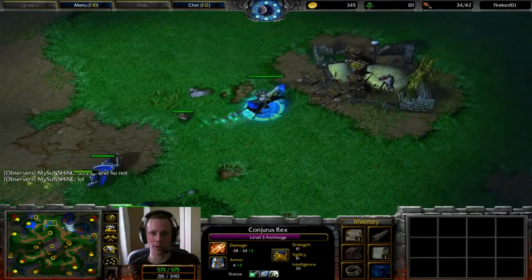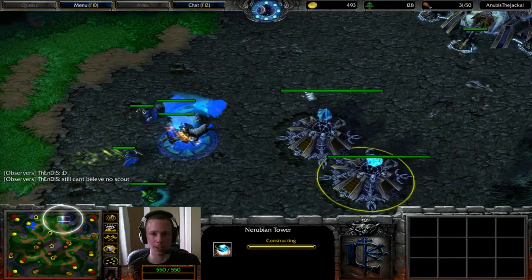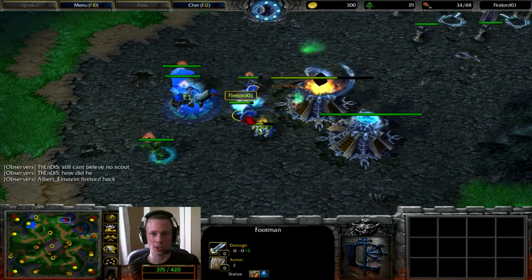Firelord has a reasonably decent army, sitting at 31 food. Meanwhile, Anubis is 31 food too — 34 food now for Firelord. Firelord's ready and sitting at his expansion. These towers are up in time, so that's not too bad.